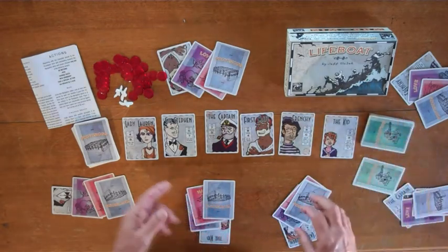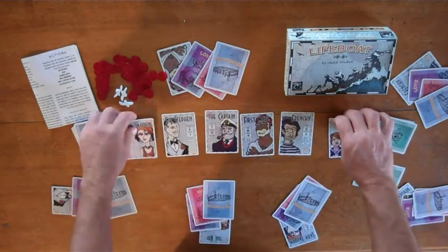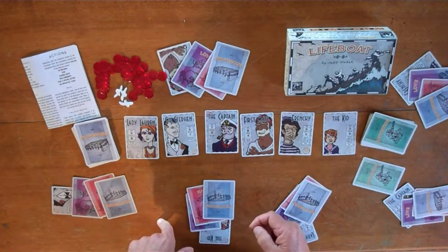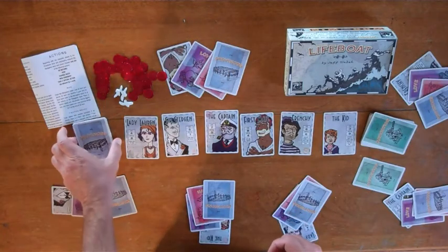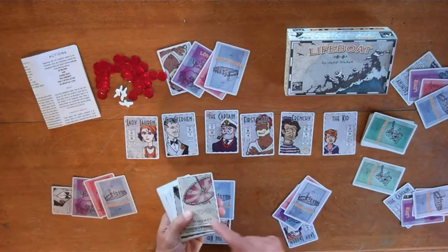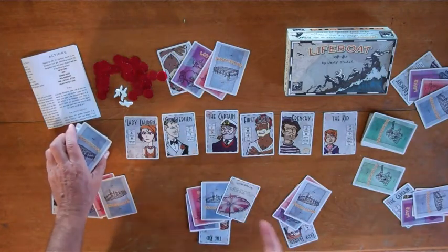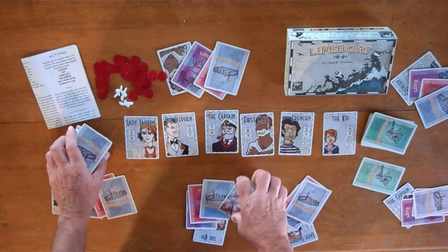Other things you can do are change seats with somebody — maybe you want to be the navigator — or you can mug somebody: "Hey, I like your provision card, give me that." Both of these actions can be fought by the target. The final thing you can do is take a special action as allowed by a card. Some cards, like opening a parasol, let you take the action to open it, which spends your action. You'd turn it over and say, "I've opened the parasol, and now I'm immune to one thirst."